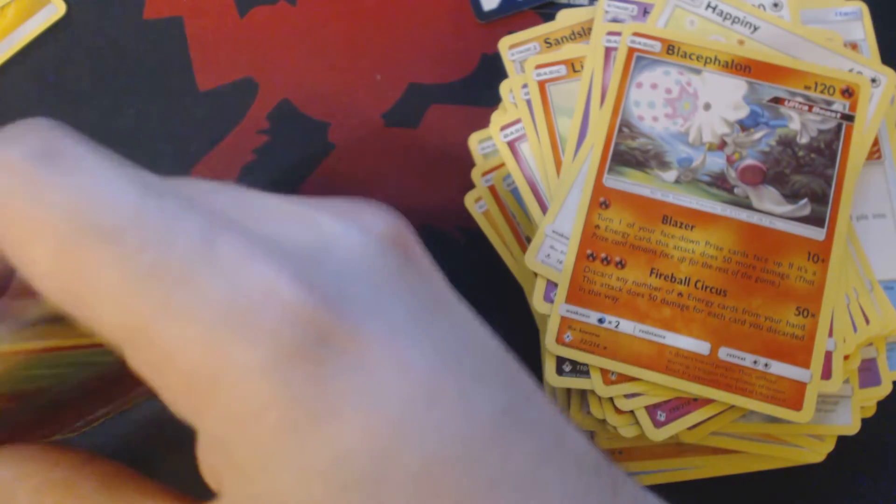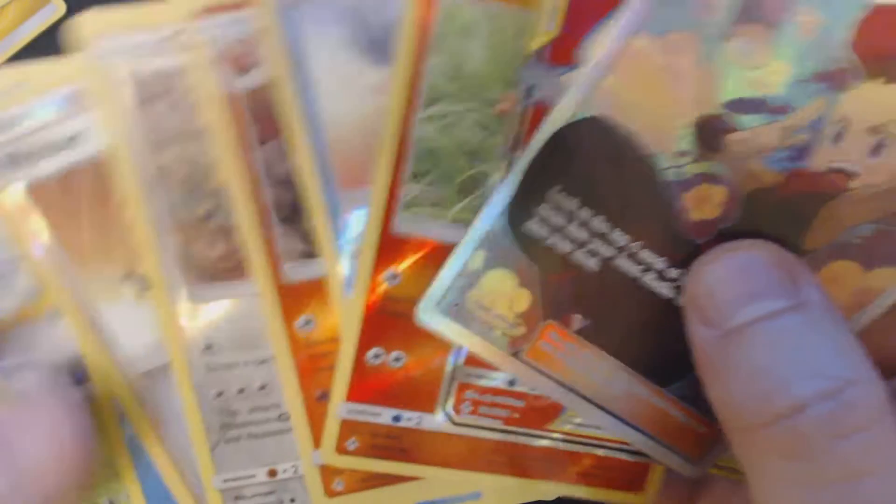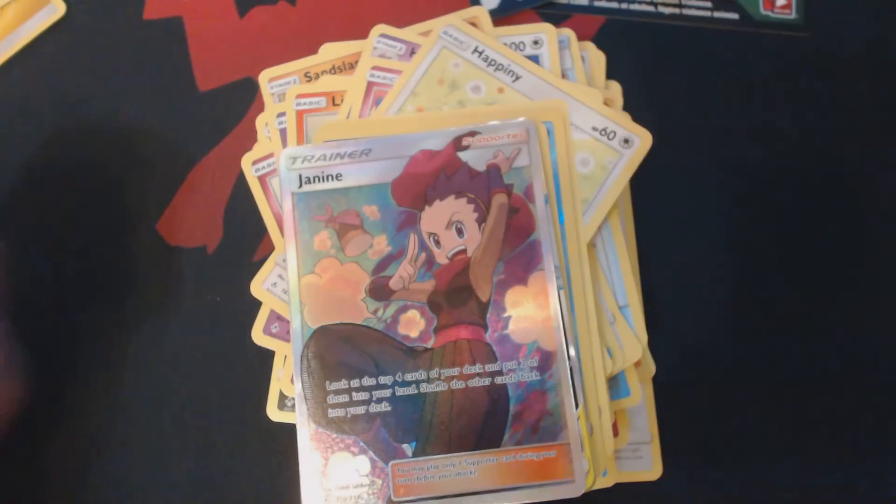To review what we ended up getting out of this set of nine booster packs — this box has been one of the most busted boxes I've ever opened. Full art Reshiram & Charizard GX, full art Janine, and I'm not even sure which one of those two is more interesting to people. And we got the holographic Kartana. This is gorgeous. Thank you guys for watching, and I hope to see you next time.